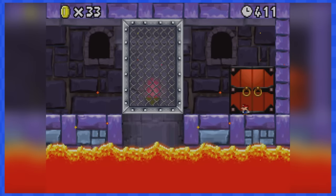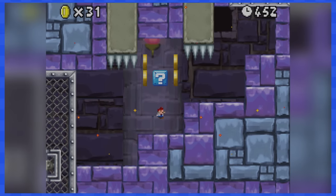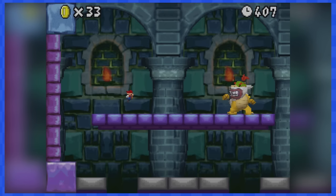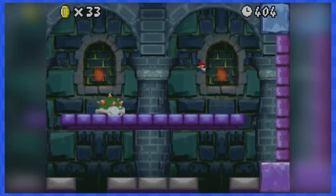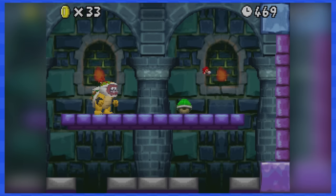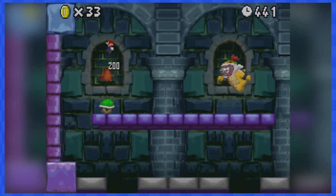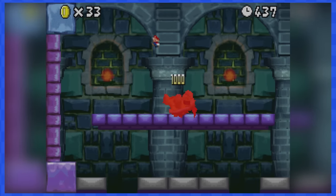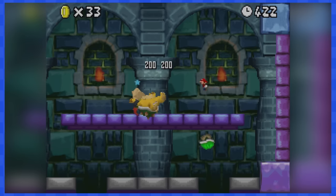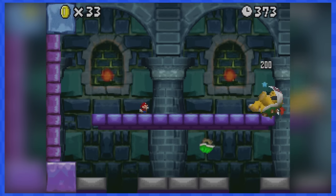4-Tower has lava rising underneath you, so no time to waste. Watch out for moving blocks, spikes and other hazards on your way, and you'll soon reach Bowser Jr. The kid has some new moves — you can't simply ground pound him anymore because he's hiding in his spiky shell. You now have to wait for him to throw Koopa shells, then ground pound them and kick them back in his face. This is really tricky as Mini Mario because you have to do a ground pound instead of jumping on the shell. After some practice, you'll figure it out.